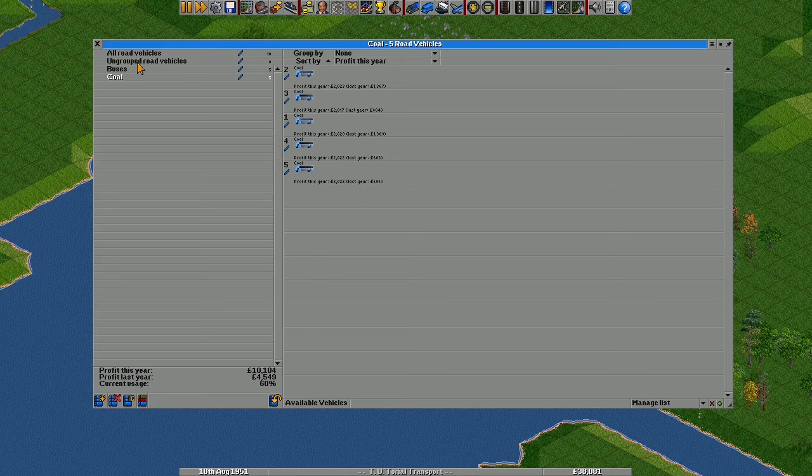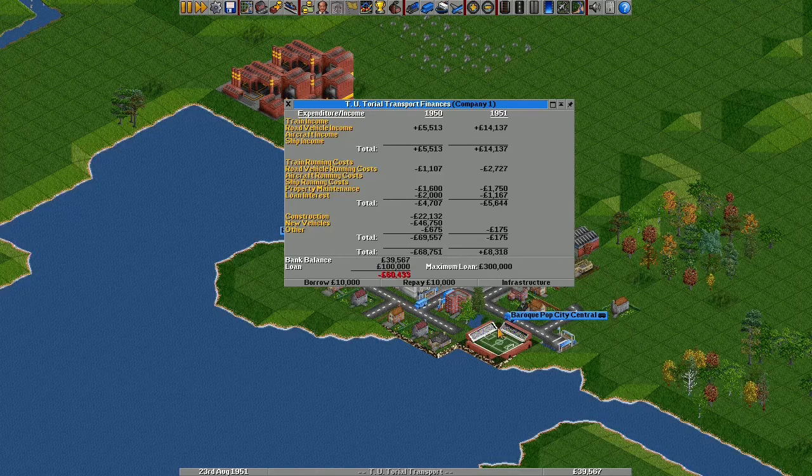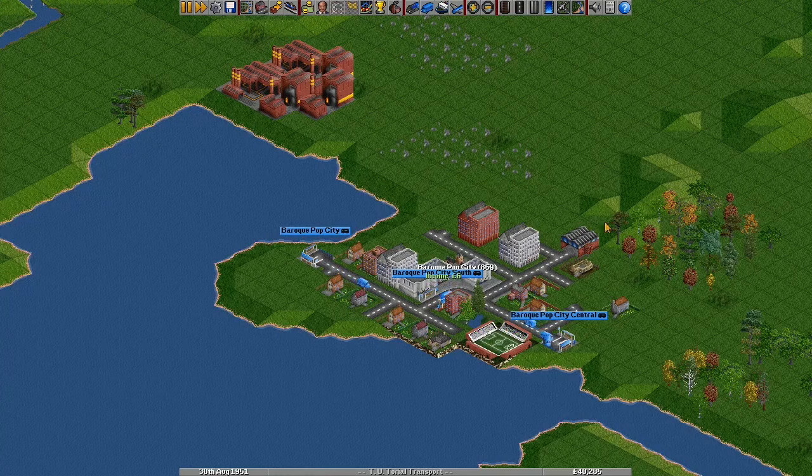Now we can see how much profit each group of vehicles has made — those coal lorries are a far better investment than the buses. To see if this profit is enough to pay the loan interest and property maintenance, open the main finances window. Total shows whether each year has been a profit or loss. You can see that building all those roads in the first year was expensive, but now we're turning a small profit. To increase that profit, we need to build more routes and transport more cargo.